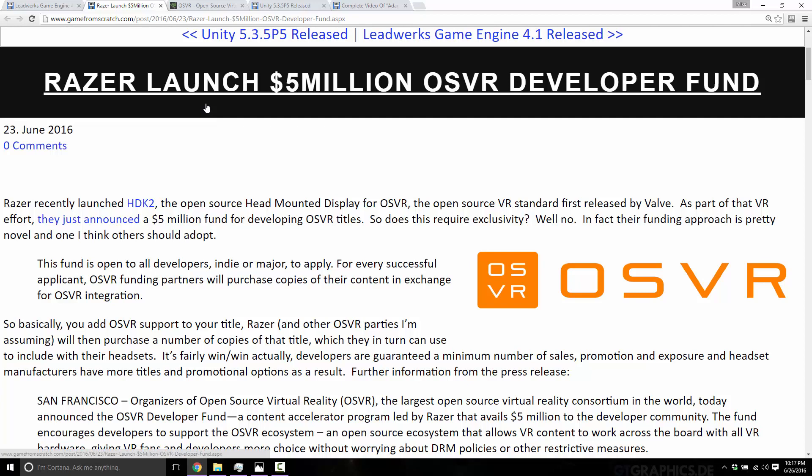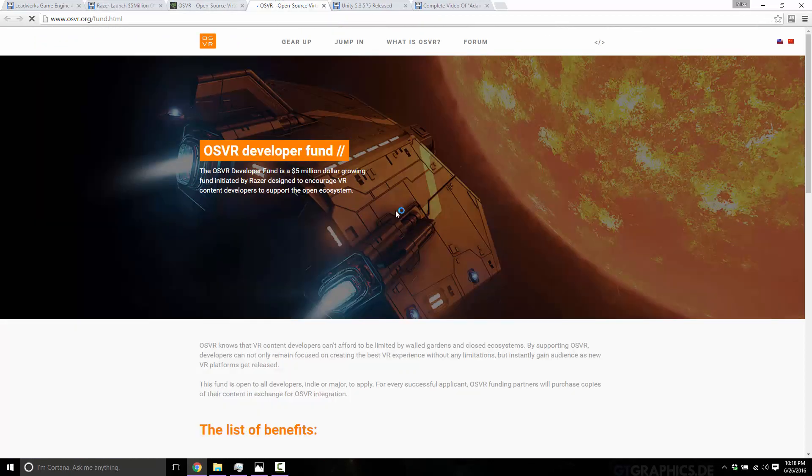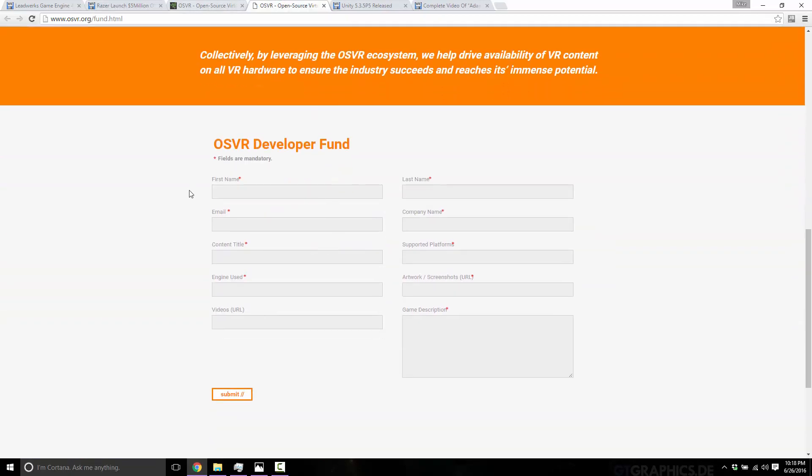When they start selling the HDK2, they could bundle the games they've purchased, basically guaranteeing a certain number of pre-orders. You don't have to be exclusive with them — you can still release your game on Gear VR, Oculus, AMD's upcoming device, PlayStation VR, or whatever. It is a non-exclusive, non-binding agreement. They're saying: develop for our platform and we will guarantee you a minimum number of sales. There is a signup form you can use to contact them and submit your information.